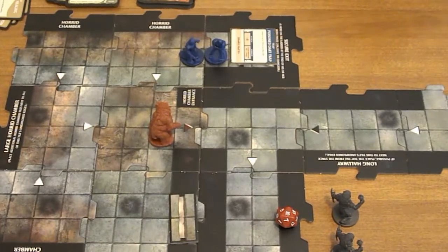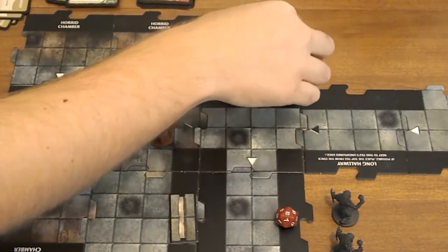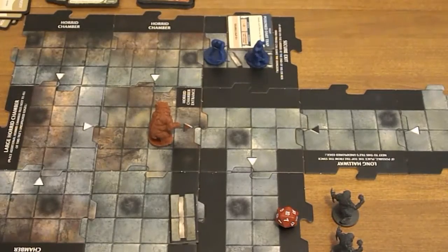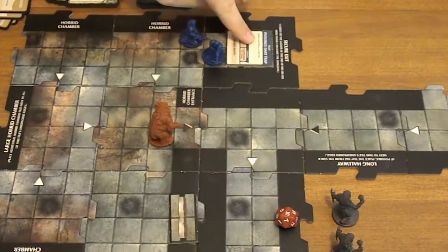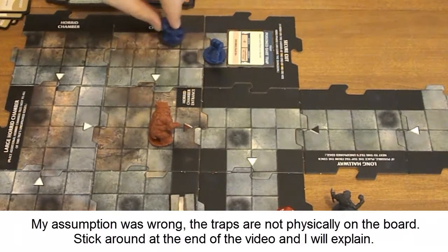Treasure card: Potion of Recovery — use it anytime to remove one condition. I'll use it to recover the poison from Taric so he won't die. Then Heskin moves 1, 2, 3 to the exit. But I don't know if I can do that because the trap is technically in the way — story-wise it would be blocking the door. I don't think I can do that. I'll go 1, 2, 3, 4 and end. Have to take an encounter: draw the top 5 and keep any reptiles — the only reptile is a snake. Cave Bear activates and comes in.